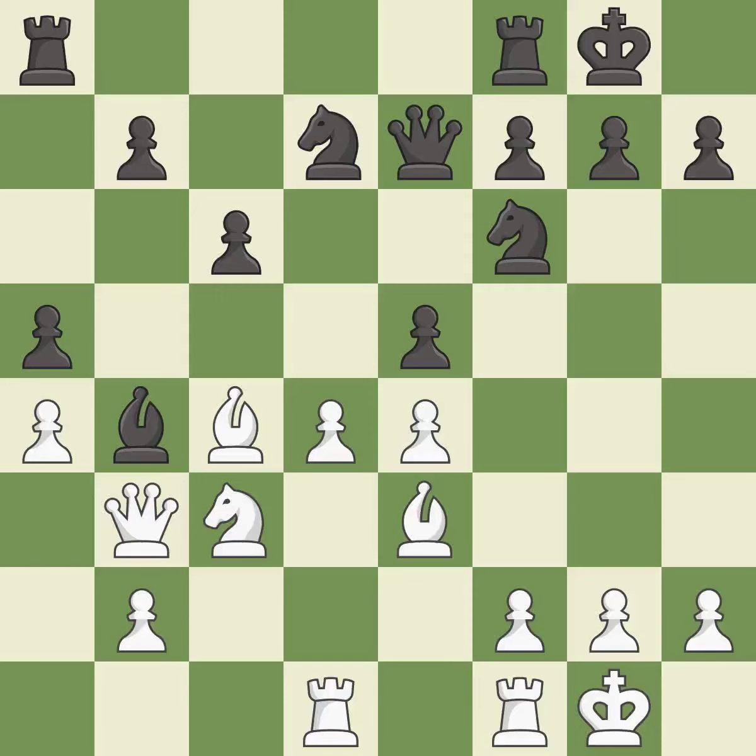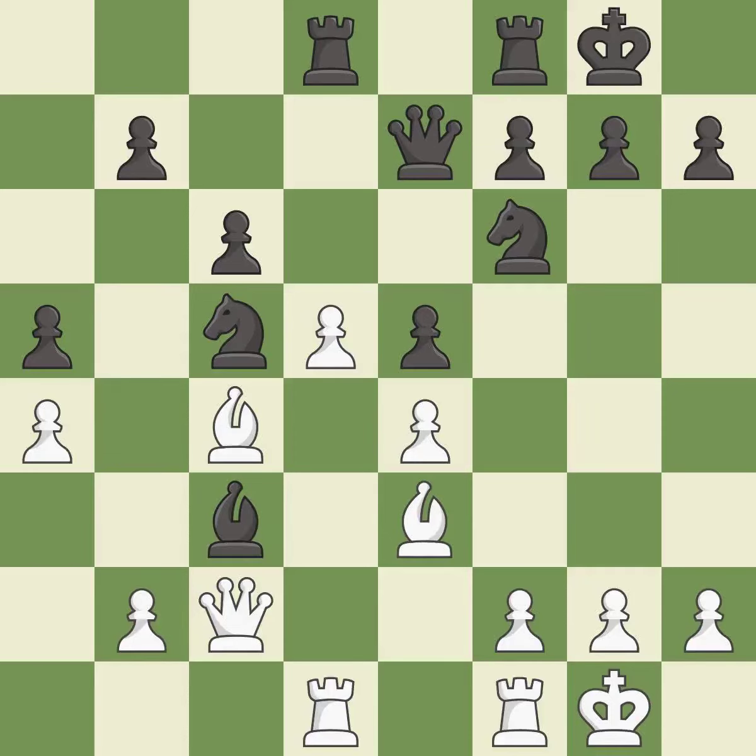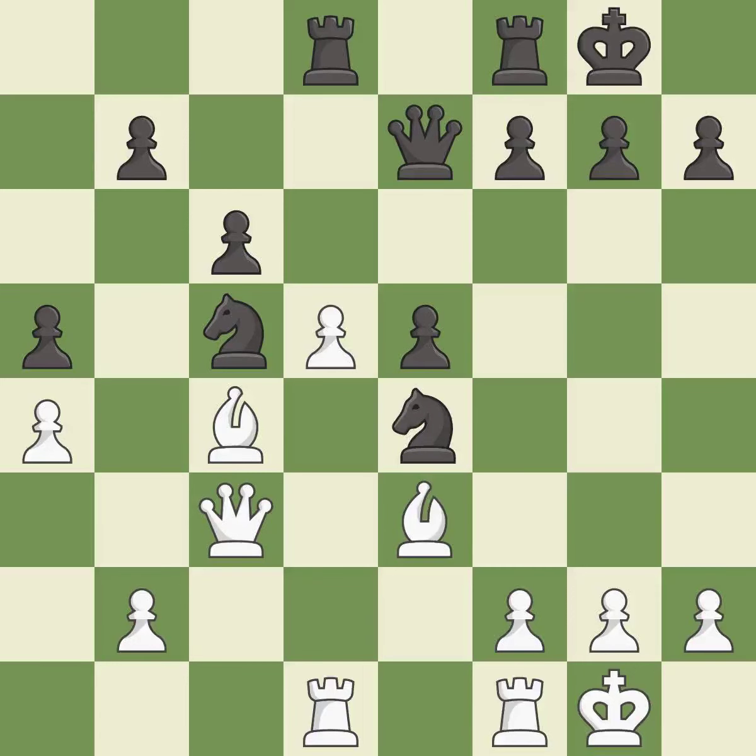This develops a rook off its starting square, getting it into the action — it is good, though there were worse moves but also something much better, making it an inaccuracy. Right on target — it is best. This allows the knight to control more squares — it is best. The pawn is now adequately defended — it is best. This threatens to take an outpost with a bishop — it is best. This maintains the balance in material with a good trade — it is excellent. This ignores an opportunity to threaten a pawn and win a queen — it is a mistake.